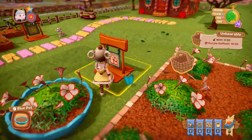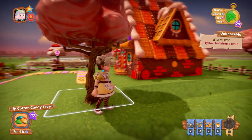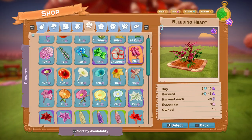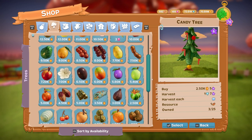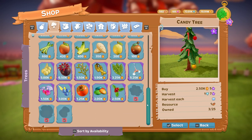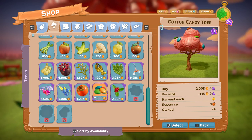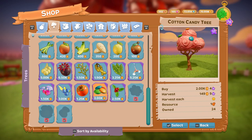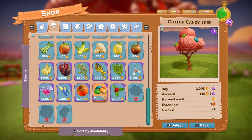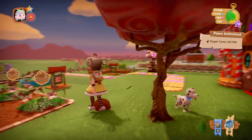We also have a tree: the Cotton Candy Tree. It costs 2,000 coins to buy, you harvest it for coins and honey, and the resource is honey.